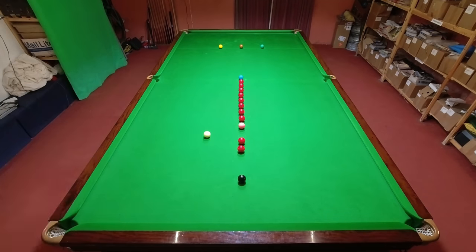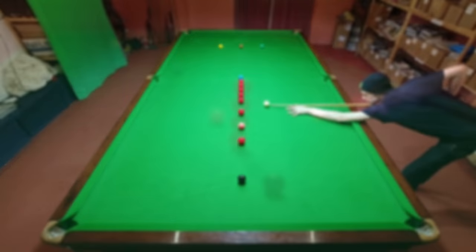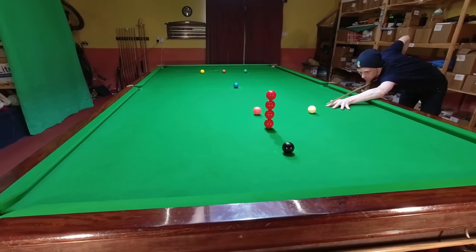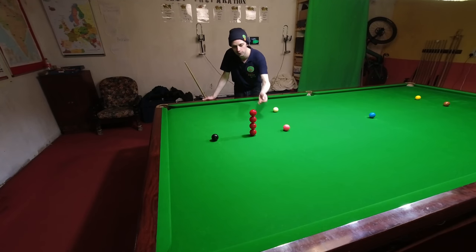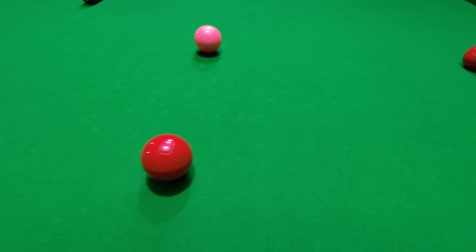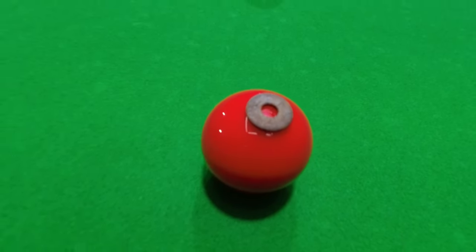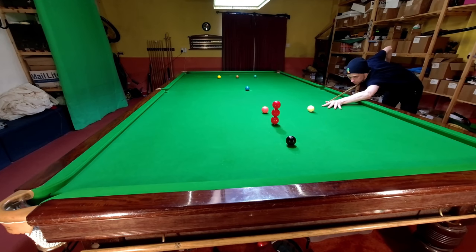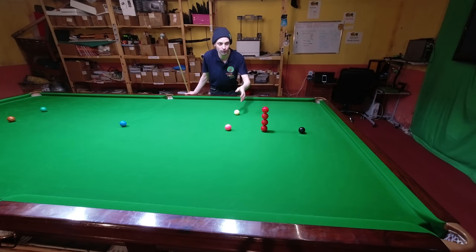But what about that trick shot from earlier — how did I get the balls to drop down like that, and how did I even stack them up in the first place? I just used some washes so they're stood on top of each other. It took a little while to get four stacked on top of each other, but eventually I did it.